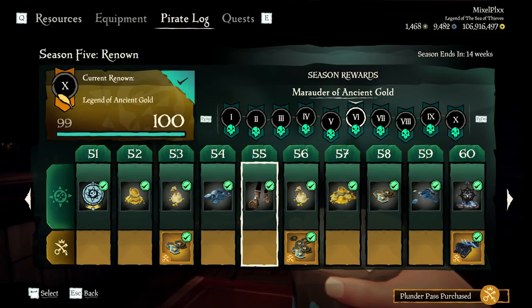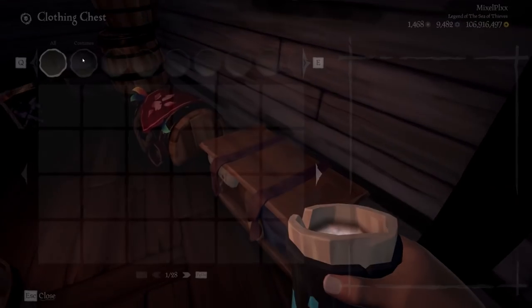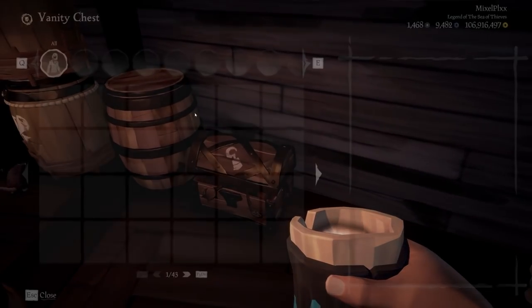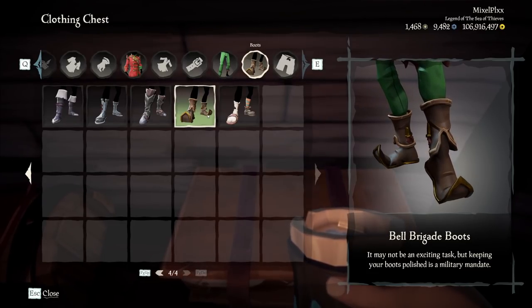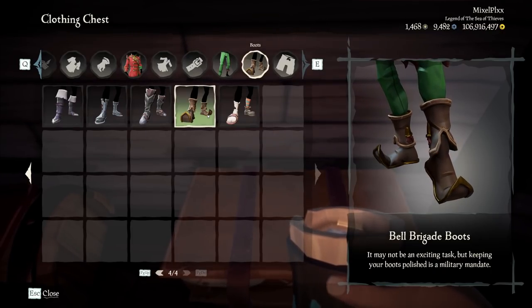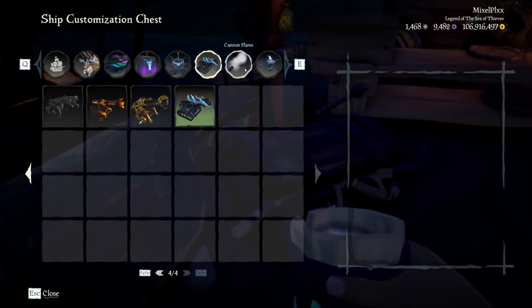For 50 through 60, we have the Bell Brigade Boots, the Aurora Cannons, and the Winter's Fire Wheel. Let's show off the boots — let's take off the peg legs so you get the full effect. These are the boots in all their glory. Definitely a fit, very unique. I feel like we could weave these into a clothing set for the memes. If you're looking to support the whole Christmas set, this is a piece you need to throw on — the boots just curl out, it's ridiculous but definitely worth checking out.